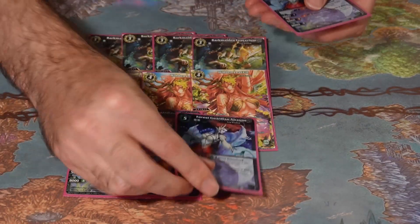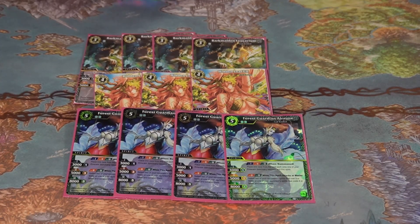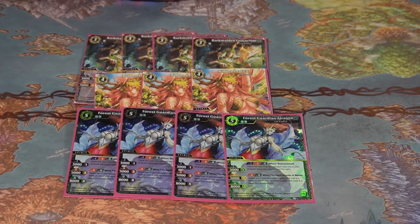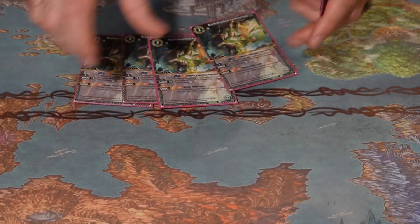Finally, to round out the Leaf Kindred side, we have four copies of Forest Guardian Alt-Ron. She ramps and exhausts your opponent's spirits when she attacks or blocks, has a really good stat line for her core costs, and you can call her out for free with Lucerium or with Hidden Leaf Elf. She's just really good and very annoying for the opponent to deal with. That is the Leaf Kindred side of the deck.